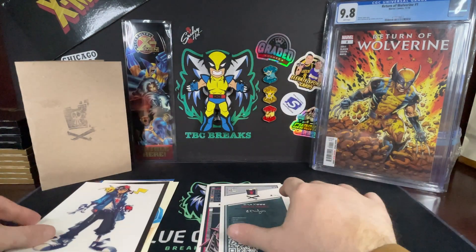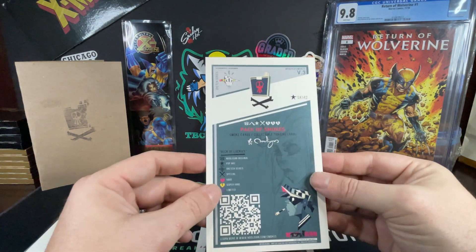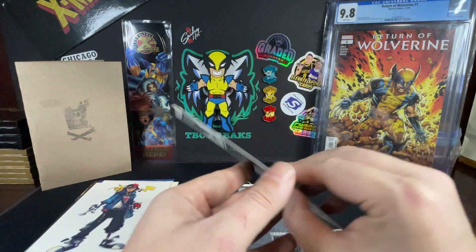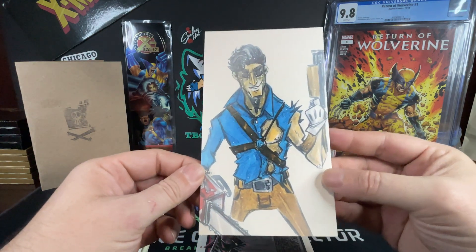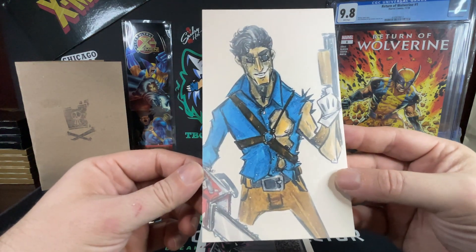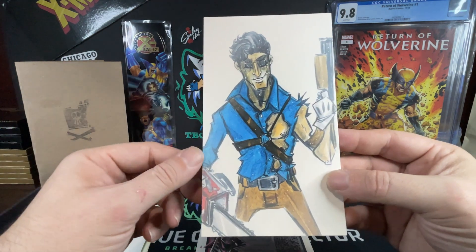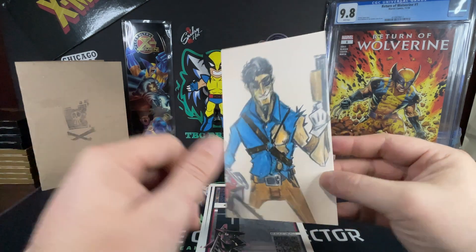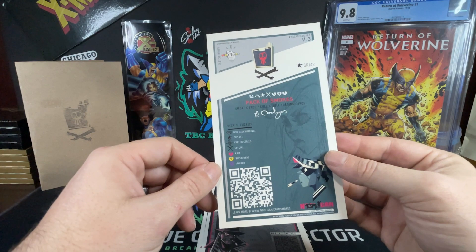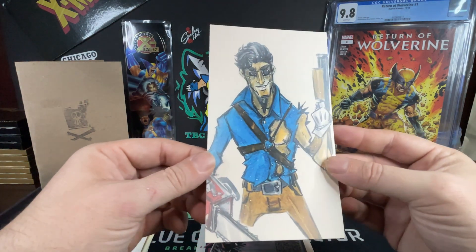We got another sketch from version three. Don't know who this is — if you know who this character is, leave a comment below and let me know. We've got a chainsaw over here, looks like a little shotgun action going on there. Not sure who that is, but looks cool.